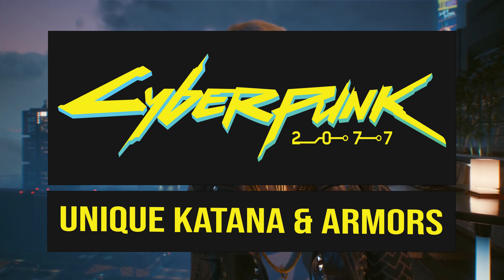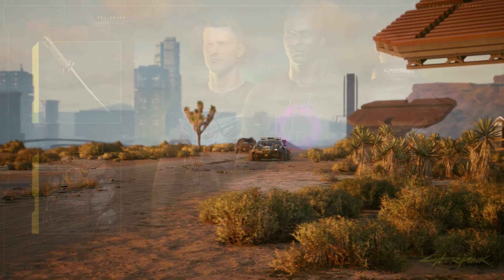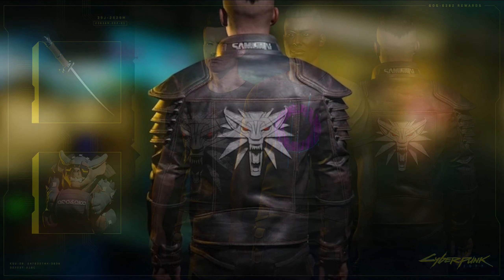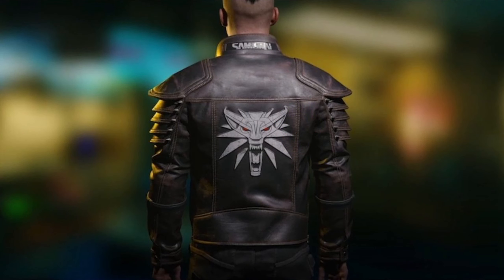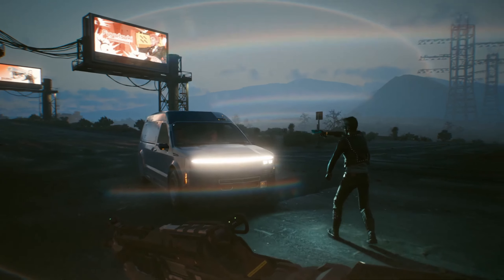Today I'm going to show you how to get the Black Unicorn Katana, a rare early game blade perfect for a melee build, and some unique Wolf School armors that feature a t-shirt and a really cool leather jacket that were inspired by the Witcher series which CD Projekt Red produced. Both of these items can be fully upgraded and modded in your playthrough and add not only a bit of style, but also protection to your character.